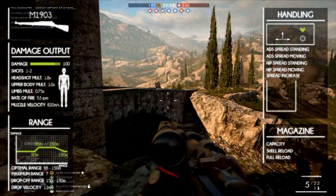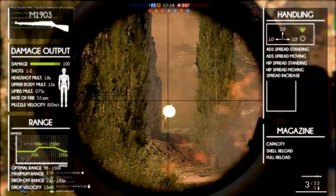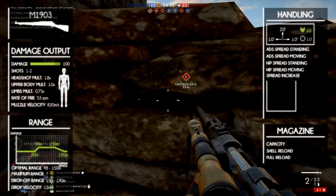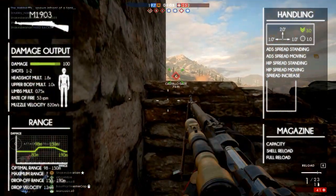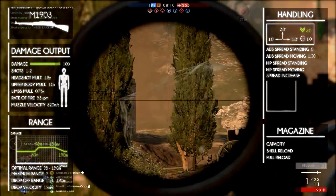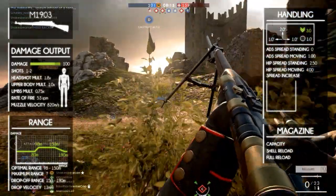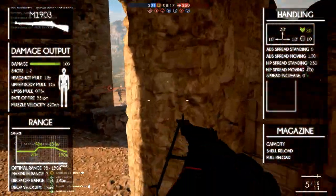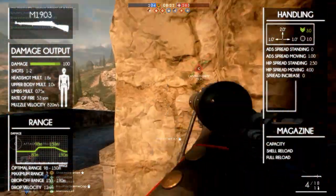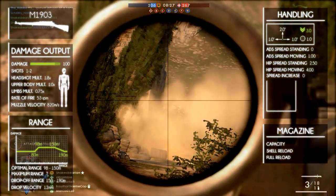Now let's take a look at the handling. The vertical recoil is 2 and the horizontal recoil is 1 for both left and right. The recoil decrease is 3 and the first shot multiplier is 1 — you can consider it non-existent. The aim down sight spread is 0 when standing still and 1 when moving. The hip fire spread is 2.5 when standing still and 4 when moving. The spread increase per bullet is 0. The only thing to take from this is that it has some recoil when firing, but due to the bolt action fire mode you won't even notice.